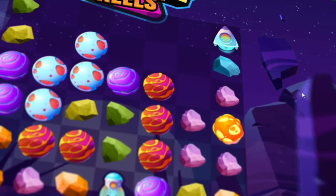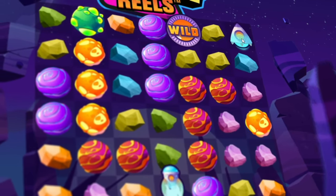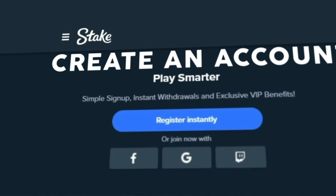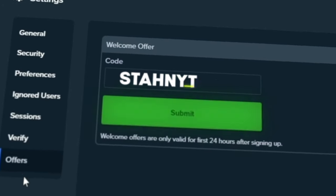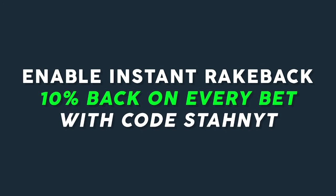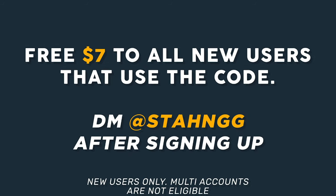Before we get into that, if you want to play all the games you see me play on this YouTube channel, make sure you go to stake.com, sign up, and after registering go to Settings > Offers and type in welcome code STAHN YT — S-T-A-H-N-Y-T. You will get instant 10% rakeback and a free seven dollars if you DM me your username after signing up.